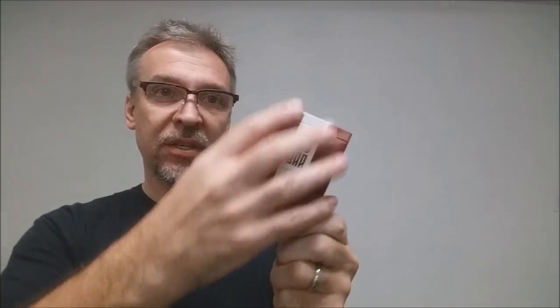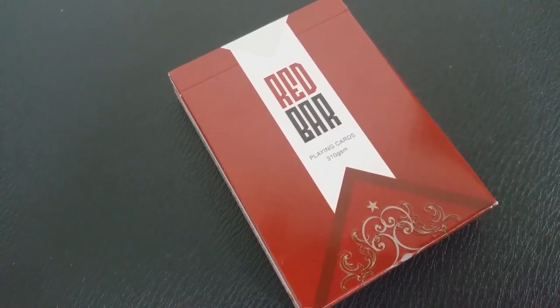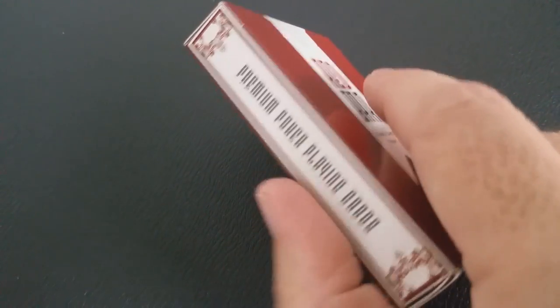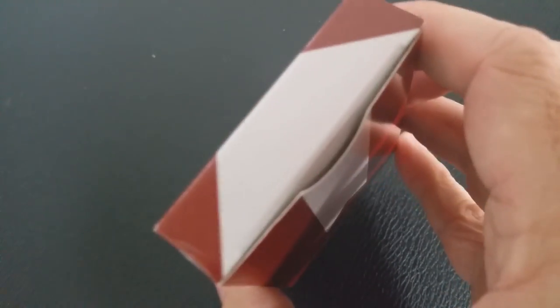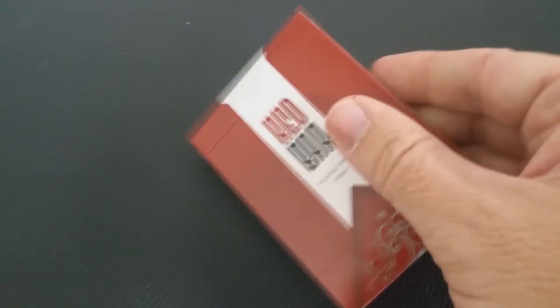The front of the tuck case is done in a field of red. It has a white banner and it says 'Red Bar' right there in the banner. Underneath that in really small text it says 'playing cards' and '310 GSM.' The sides say 'premium poker playing cards' and the bottom has just a little bit of scrollwork.